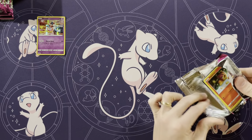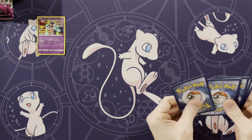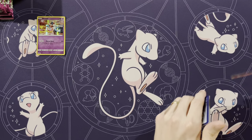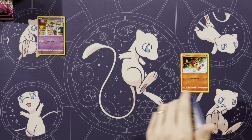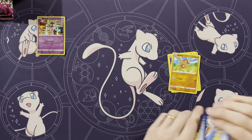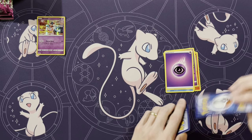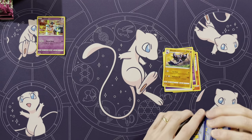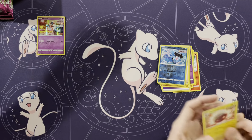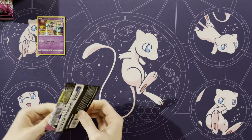From our experience opening over 100 booster boxes, if you get more than six holos you're likely to get less than eight hits. Or if you get less than six holos, you're more than likely to get more than eight hits — not every time, of course. Luck will shift. Next pack: Gliscor, Centiscorch, Bug Catcher, a Clamperl, and Electrode.